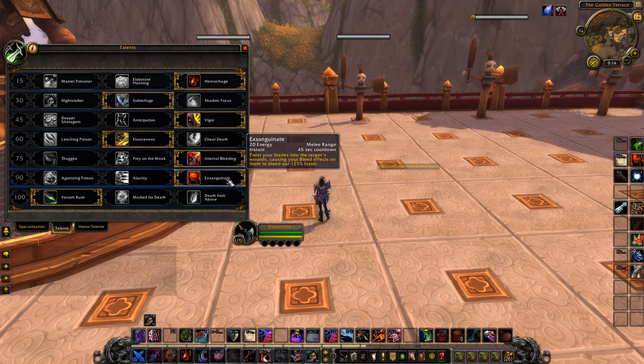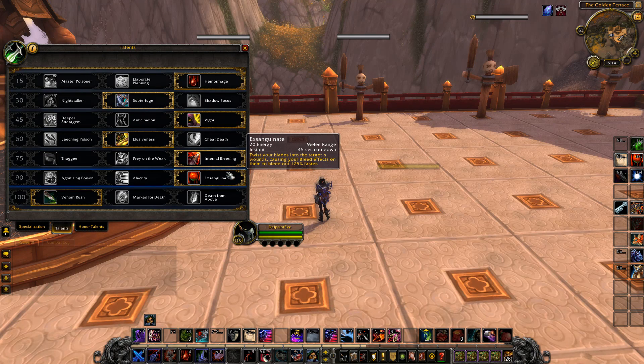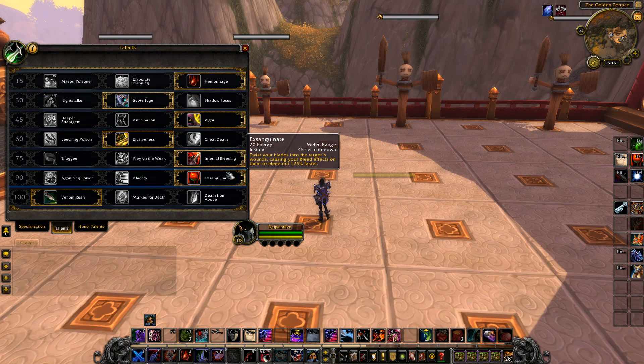I think for an ability like Exsanguinate, adding an energy cost is actually a good idea, because this ability refunds you bleeds and energy back either way. Assassination works with Venomous Wounds — every time you have a bleed ticking on a poisoned target, you get 10 energy. So if you throw down Internal Bleeding, Garrote, and Rupture with Exsanguinate, you get a lot more damage as it happens faster, and you get energy back. So having it cost energy basically means you can make this ability stronger. I'm hoping to see more updates and hoping they buff Exsanguinate's damage, and hopefully remove Agonizing Poison.